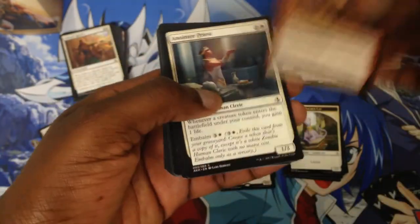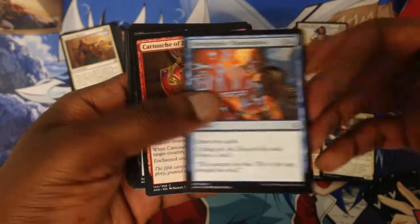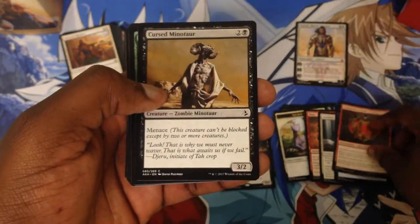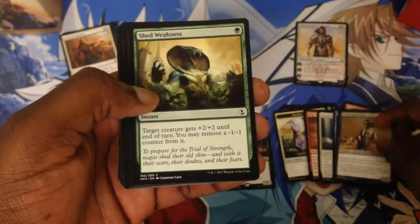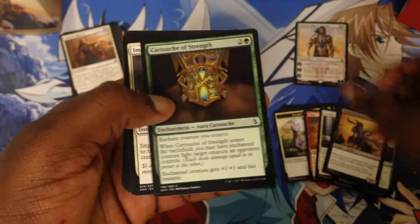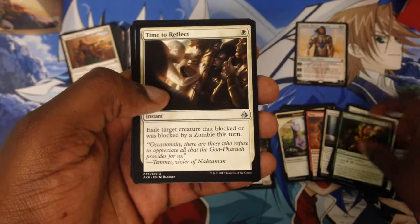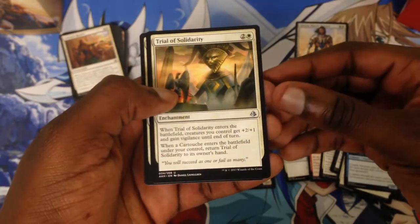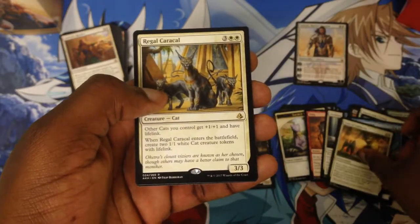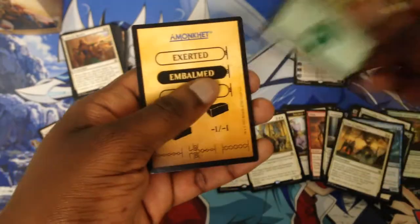From the second booster pack we have: Fling, Preeth, Zell again, Cursed, Weakness, Doom, Strife, Impactful Timing, Deliverance, Time to Reflect, Servant, Trial of Solidarity, Tia, Regal, Karkal, and a Forest.